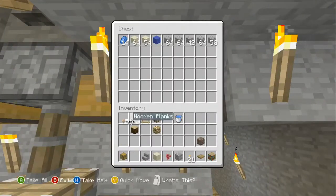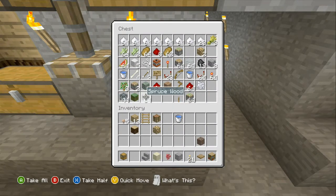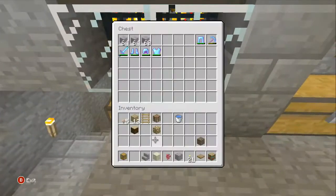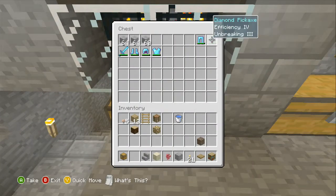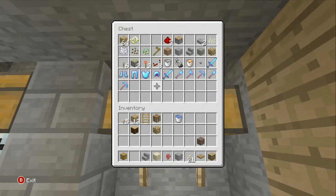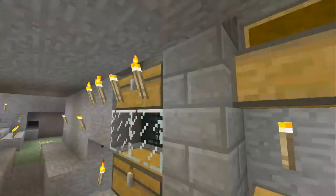There's my mob spawner. All that sugar — all the sugar cane. Got pistons, my enchanted stuff. I've got my buckets. All of that iron in there is legit too, plus some more enchanted stuff.